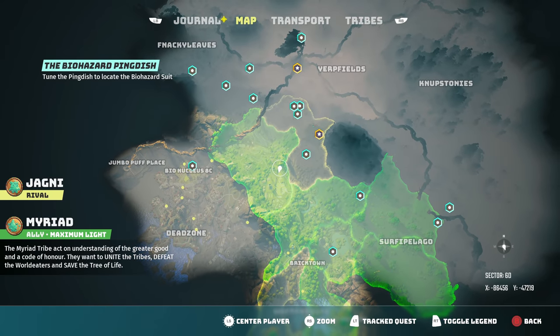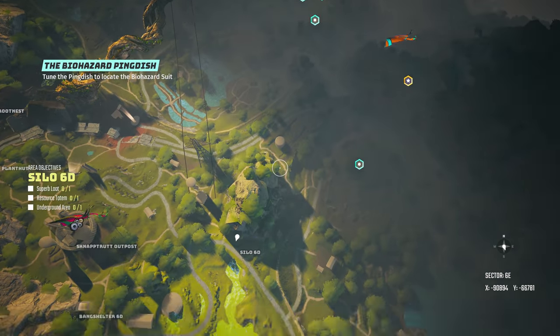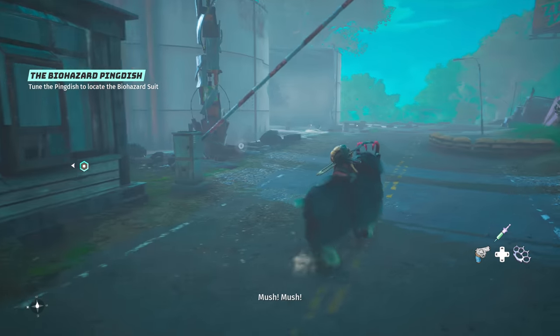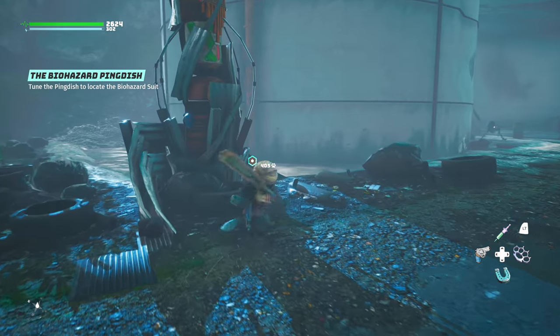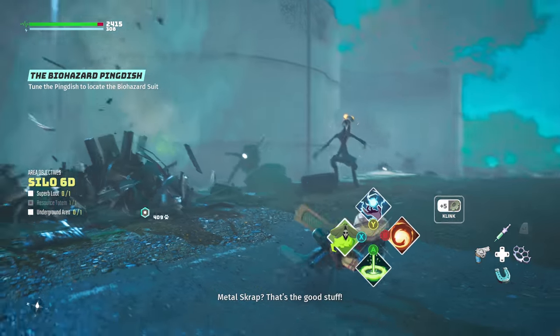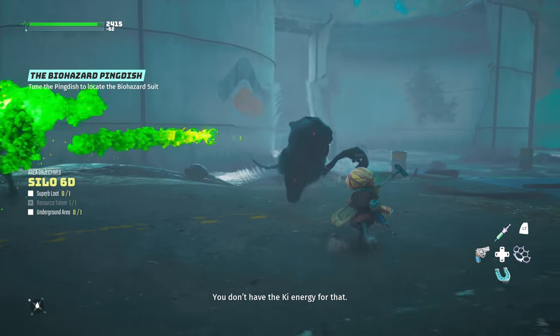That silo there is so tall — it's a mystery what they used to keep in it. Okay, we need to go around. Silo 6D. This is interesting. We had that bunker... metal scrap. That's the good stuff. Oh, that is straight out of a horror movie — you don't have the key energy for that. Stranger Things, or what?